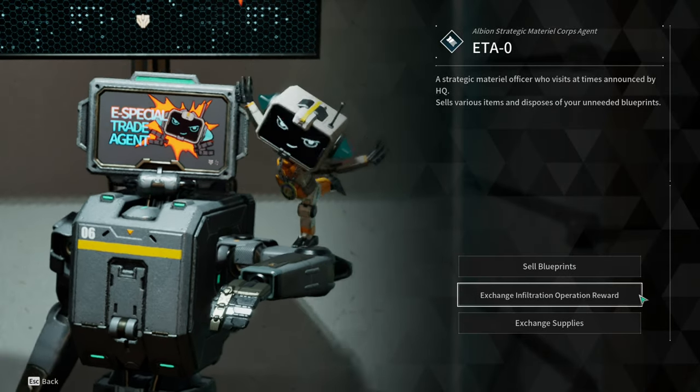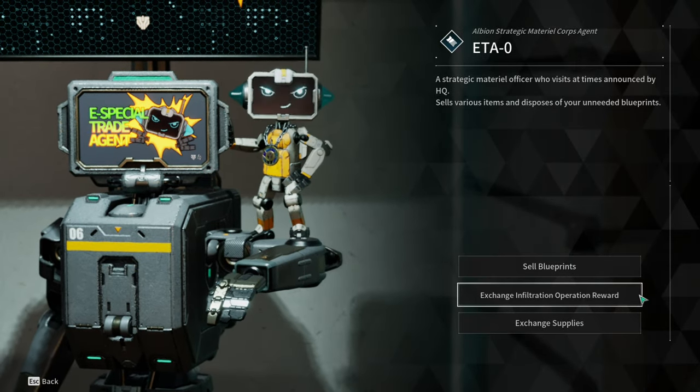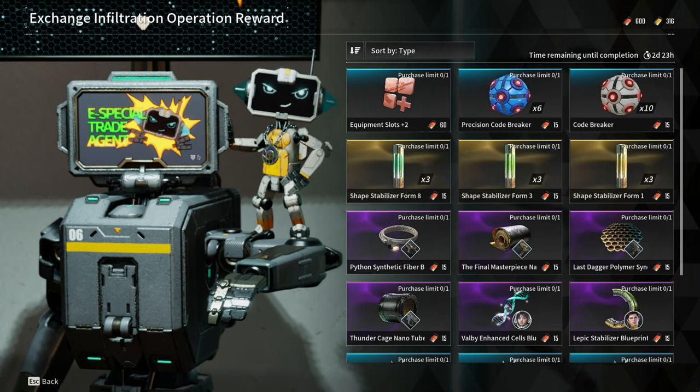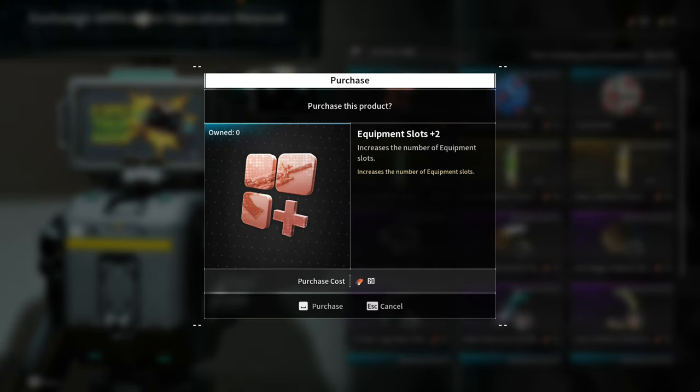This is ETA Zero, 4th week. These are the available items in the Infiltration Operation Rewards. So for this week, we are getting Equipment Slot Plus 2,